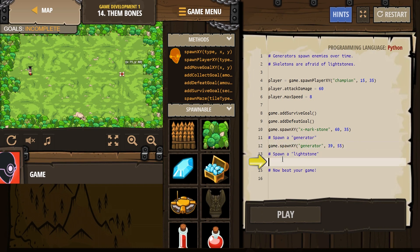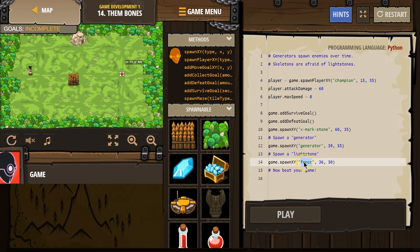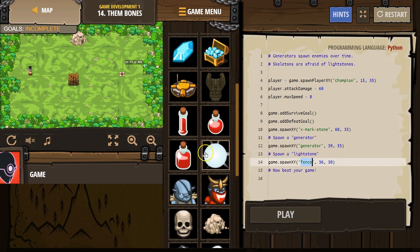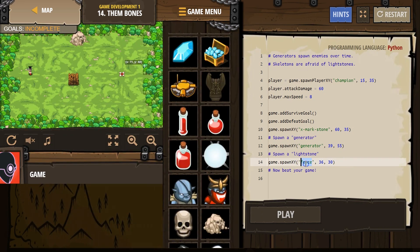Spawn a light stone. Spawn XY — just like that. Let's do light stone here. Let's get it close to me so I'm safe maybe. Coordinates 24, 36.